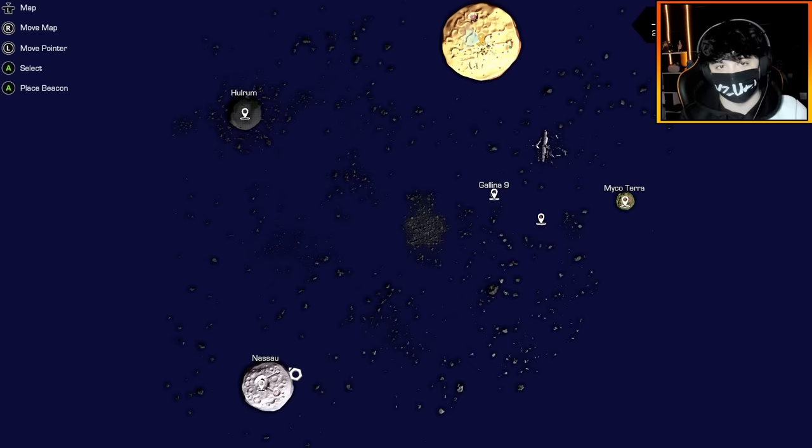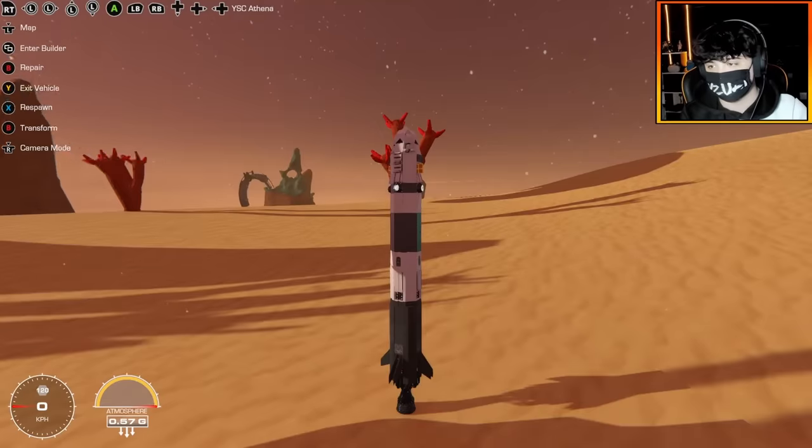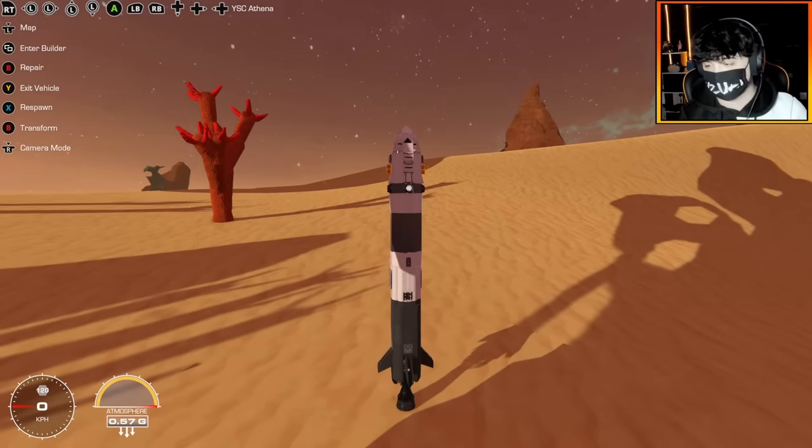Land on Nasu safely, maybe take a look at the views. Then once again take off from Nasu and get all the way back to Dune for a safe landing. I want to try and accomplish this without repairing or anything. I really want to showcase the multi-stage parts of this rocket. No better time than the present to launch this rocket. Let's go.